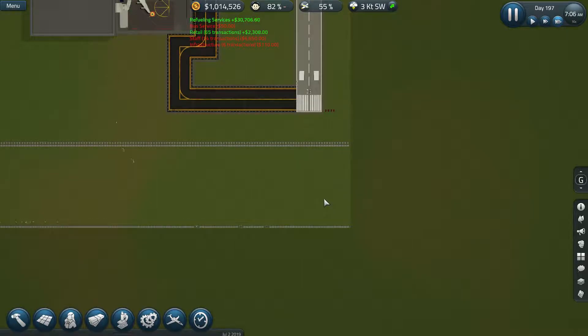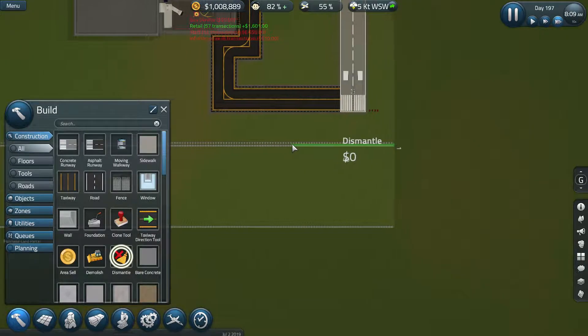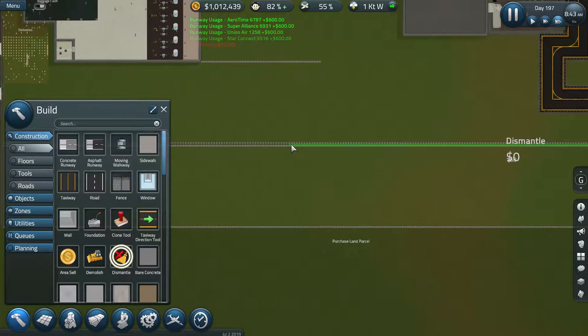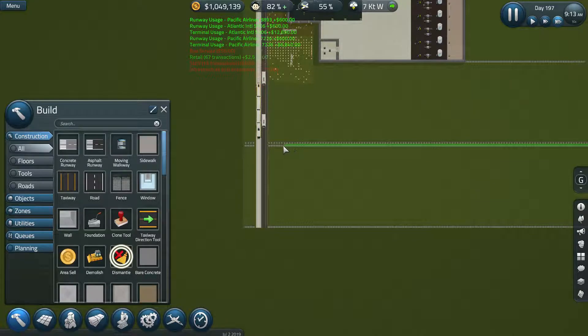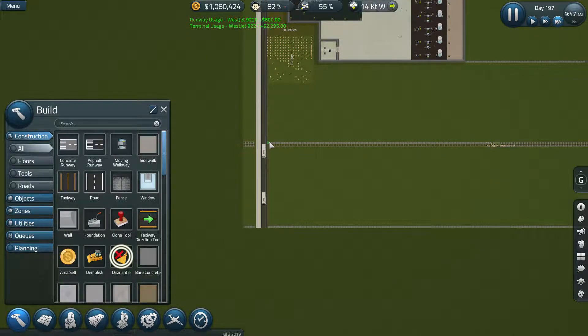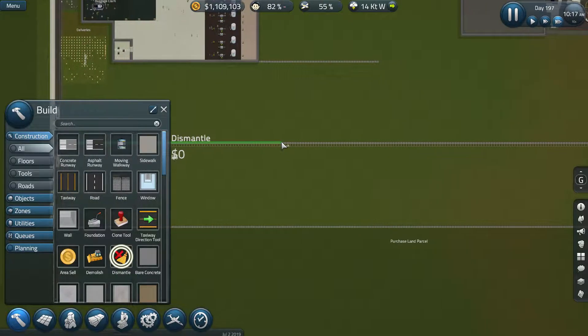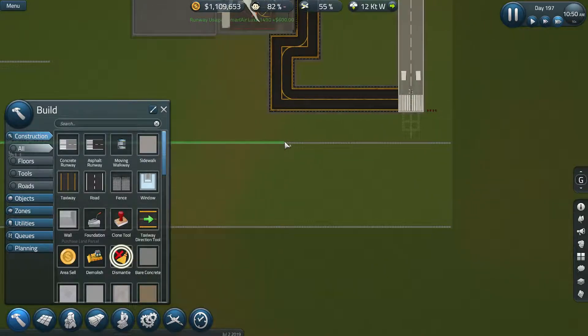We're almost done - in fact we're so almost done we could almost be done. I reckon we can now start removing the old fence line. Moving from the right to the left - and we are dismantling. Excellent, who doesn't like a good dismantling? They've already started; I'm going to take out the second row now, moving from the left to the right. And then once this is done, we are going to extend our runway.